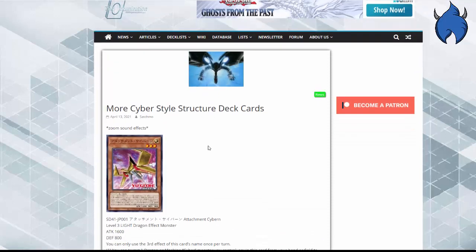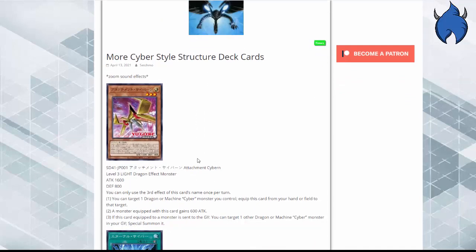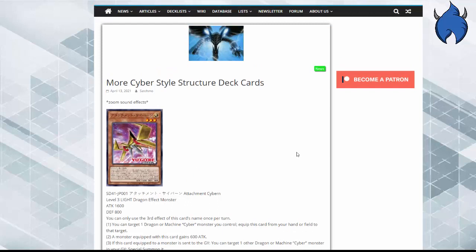Attachment Sideburn — it's a support card, not an actual monster. Once per turn, you can target one Dragon or Machine Cyber monster you control and equip this card from your hand or field to that target. It gains 600 attack while equipped. If this equipped card is sent to the Graveyard, you can target one other Dragon or Machine Cyber monster in your Graveyard and special summon it. And it's a dragon.